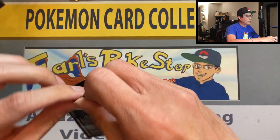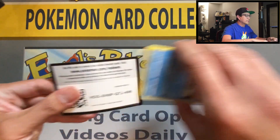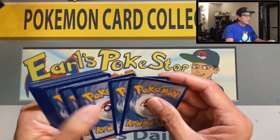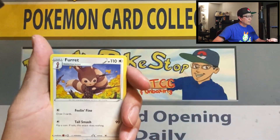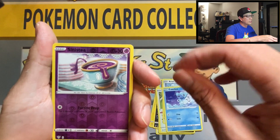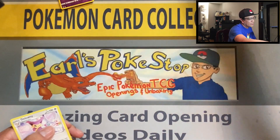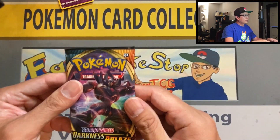Third booster box opening guys, and I'm pretty sure this won't be the last. Four cards: for it, flaffy, aridose, marnie, purrloin, starly, aaron, cubchoo, synergy — reverse Delcatty, non-holo rare. Okay, moving along.